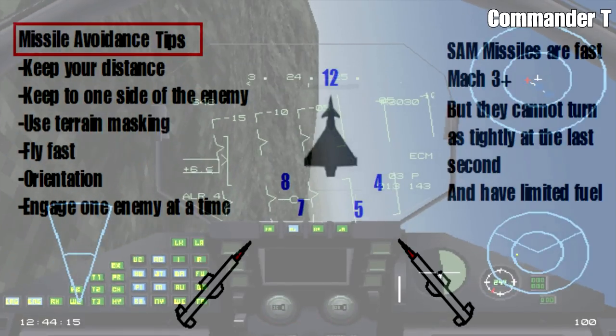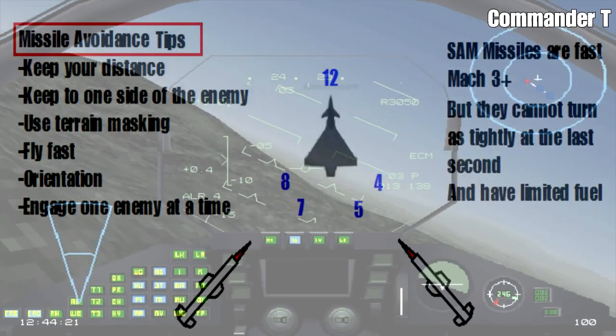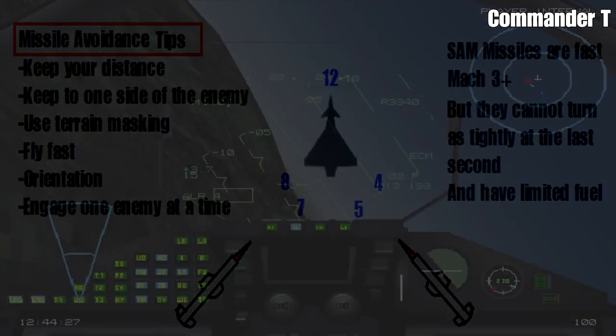Additionally, if you fly with the missile at the seven to eight o'clock or four to five o'clock position, your countermeasures have more chance of working because you present more countermeasures in the line of sight towards the missile, making it more likely to get fooled.